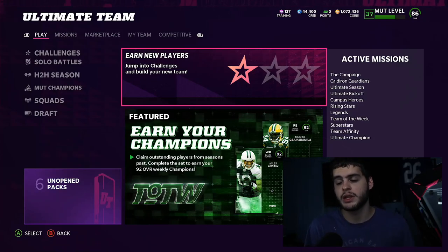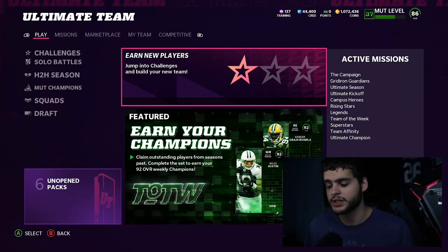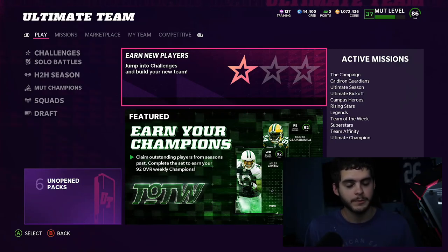Before we get into the video, make sure to hit that subscribe button, turn on the notification bell, and give the video a big thumbs up. If you guys need coins for today's promo, head on down below to my sponsor — some of the cheapest coins on the internet. Use code poodle at checkout to hook up your squad and check out the NCAT promo.